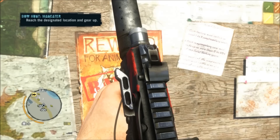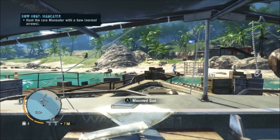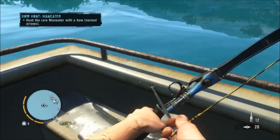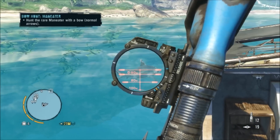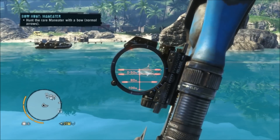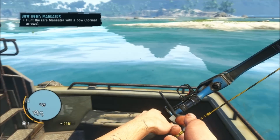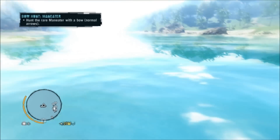Here is the rare Path of the Hunter quest for a man-eater shark carcass. Head to the designated location — it's just at the end of the jetty there. I took this boat because I was thinking I could fire on it with a mounted gun, but then remembered there's weapon restrictions on these Path of the Hunter things. I'd recommend taking a jib rather than one of these big boats, just because getting up on the side is a pain. I'm popping a Hunter's Instinct to help me spot them.